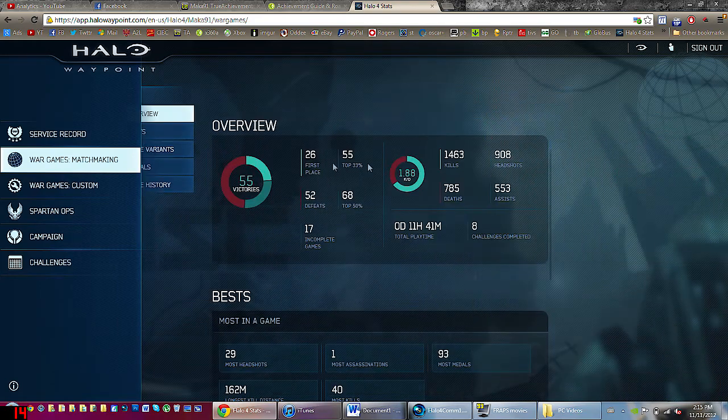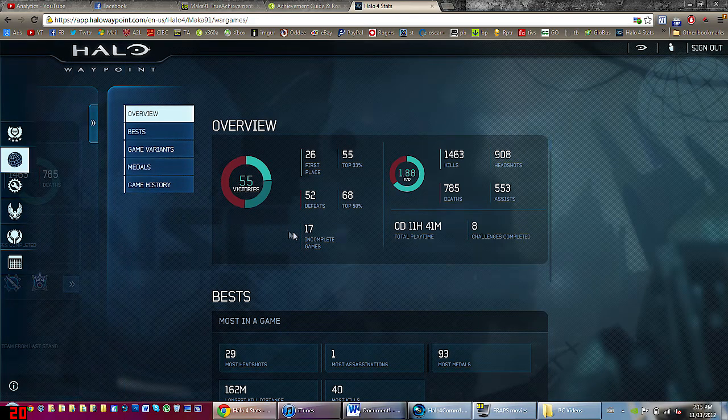If you go to the next screen, you can see I have 26 first places, 55 top 33%, 68 top 50%, and 52 defeats. My defeats figure is actually my losses from the previous screen plus my incomplete games, which is 17 — and that's ridiculous because I never quit. Maybe I lagged out of one game, but there's no way I have 17 incomplete games. The way it calculates incomplete games is if you back out after a game right when you get your post-game stats, it tracks you in the next game regardless of whether you quit before it started or before voting. Also, I have 68 top 50% finishes but only 55 victories, and it doesn't calculate FFA modes like Regicide properly. This whole thing is just a mess.